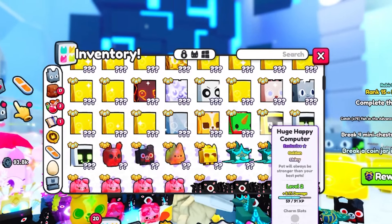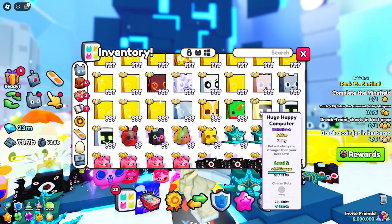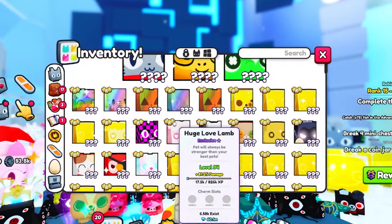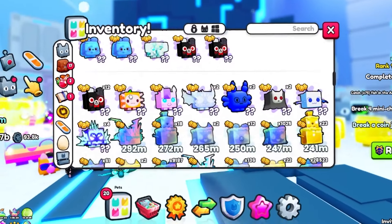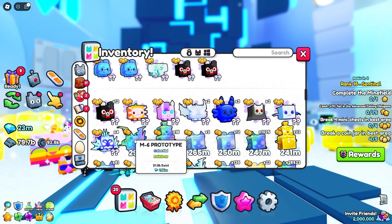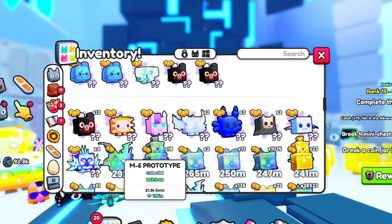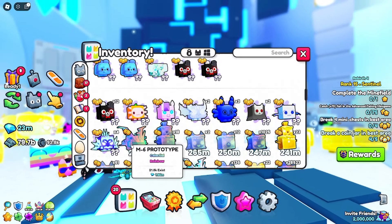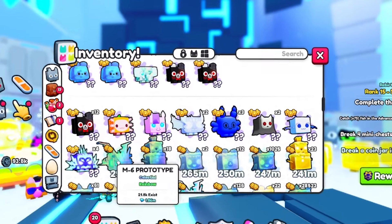If I was able to get this in rainbow, it would probably be super overpowered and really insane. I'm probably going to end up keeping it because it is golden and shiny, so it should be doing some pretty good damage. The first thing you want to do if you want to get to a far room is you need to get the strongest pet in the game if you can. The strongest one I have is the M6 prototype in rainbow. You definitely need a very strong pet if you want to reach a pretty far room — this is definitely the most important tip.